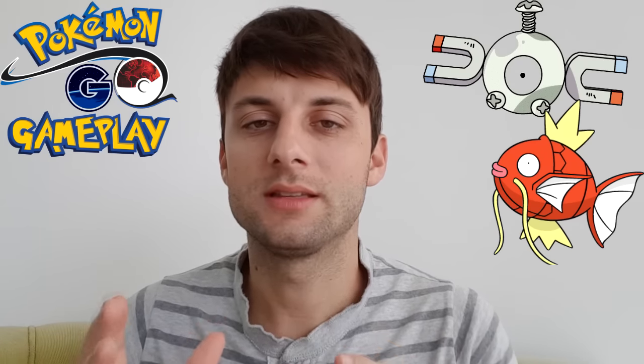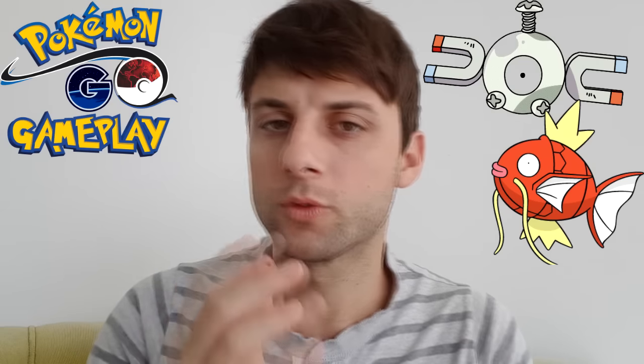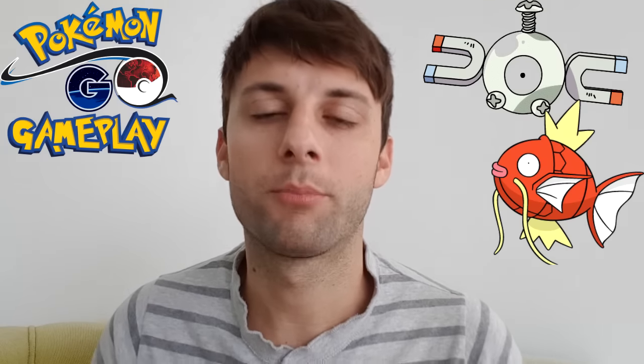The Magikarp has to be from 20 to 30 CP so that the attacker can be around 10 CP. For example, a 10 CP Magnemite is a perfect combination. If you have any other 10 CP Pokémon, use it as well, as long as it's Electric or something that does double damage. Get that Pokémon and attack.